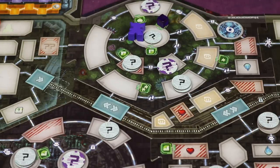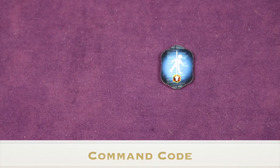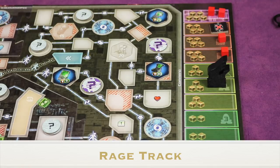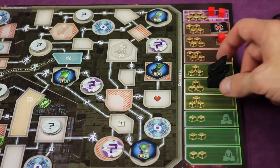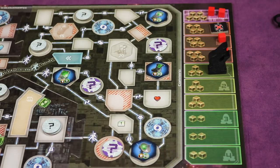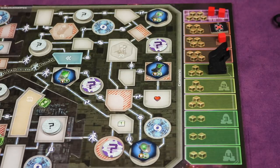Once you've placed both data cubes in two different modules, you receive the command code token. The rage track advances in three situations: when anyone gets a command code token, when anyone steals an artifact, and when a certain minor secret is revealed. The boss marker moves up by one each time.